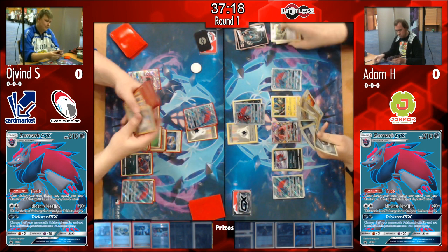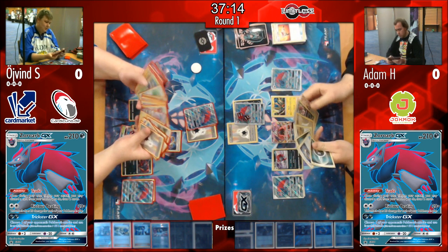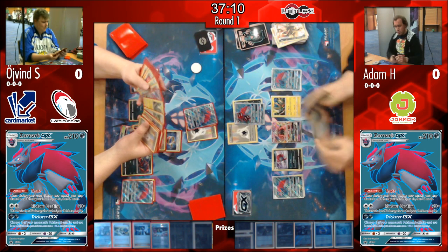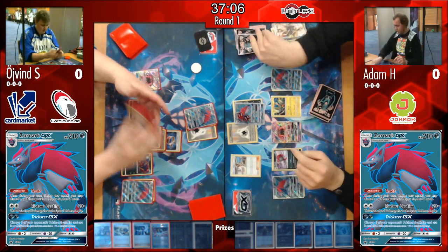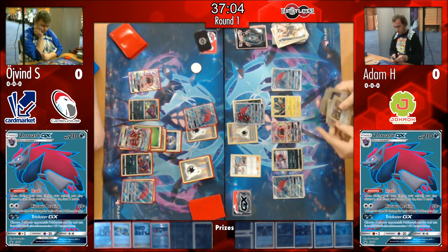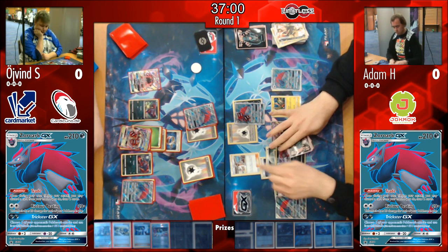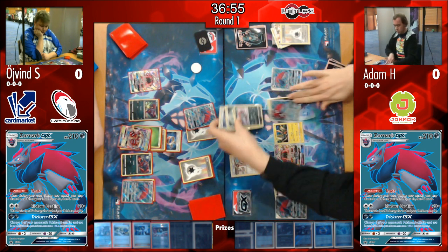We haven't seen that many Acerolas from Øyvind yet. Let's check how many Max Potions each player runs: Adam only has one Max Potion. Having now exhausted all four Puzzles, he won't be able to make that play again. Øyvind also plays one Max Potion and two Acerolas, but also four Puzzles of Time — and we haven't seen any Puzzles from Øyvind's side yet.